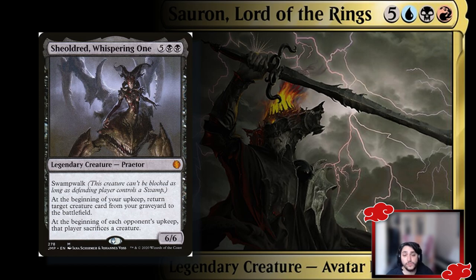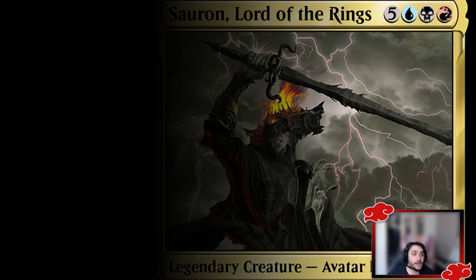Sheoldred the Whispering One — the original — lets you return a target creature card from your graveyard at the beginning of your upkeep, and at the beginning of each opponent's upkeep that player sacrifices a creature. It also has swamplwalk — a great reanimate target.